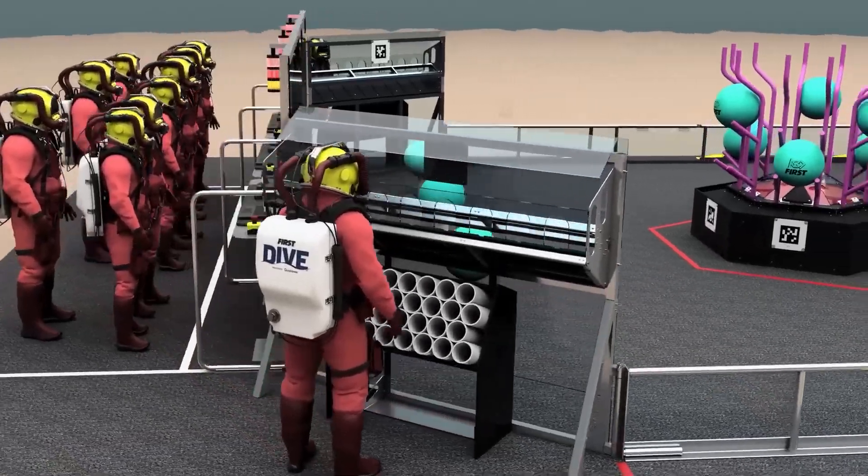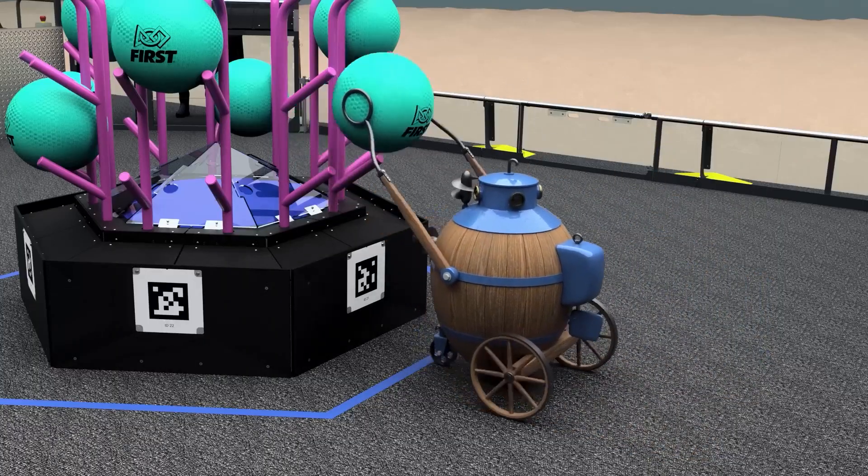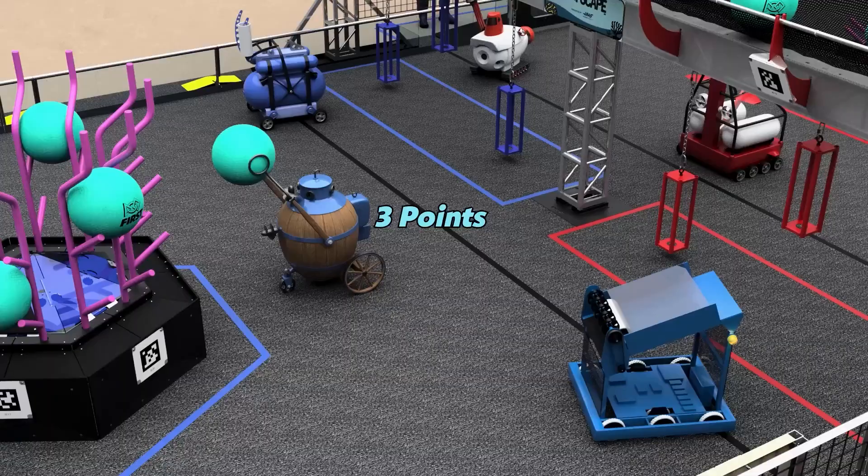During the first 15 seconds of the match, robots are autonomous and can be programmed to leave the starting area for 3 points, remove algae from their reef and score it for 4–6 points, and place coral on their reef for 3–7 points.